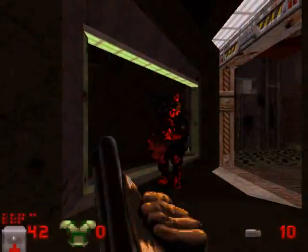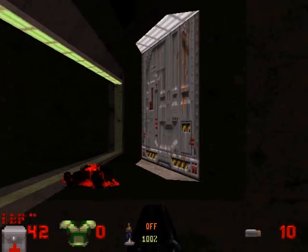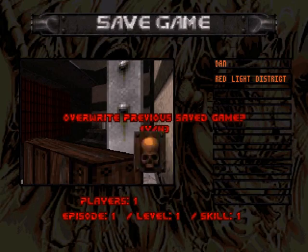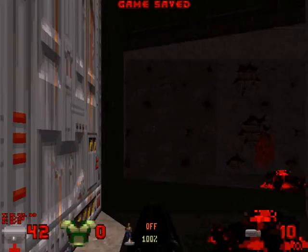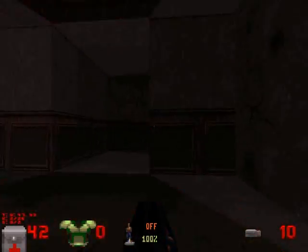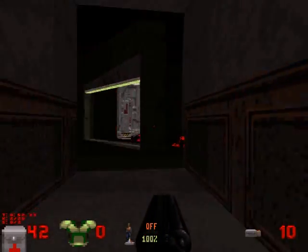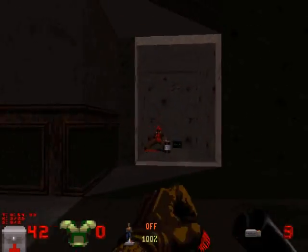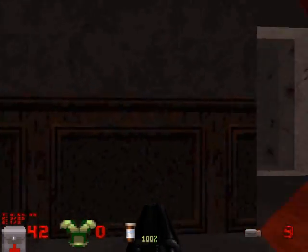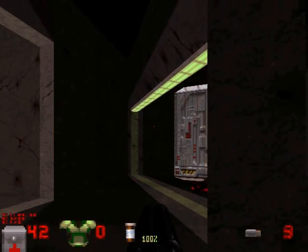Now I'm down to 40 health — I only got shot a couple of times. These guys actually fire a little bit faster than the Pig Cops. Why have a double barrel shotgun? That's an Assault Trooper posing as an Imp — it's just sprite swapping. This is just Build engine levels with Doom characters and Doom sprite swapping thrown in. That's all it is.